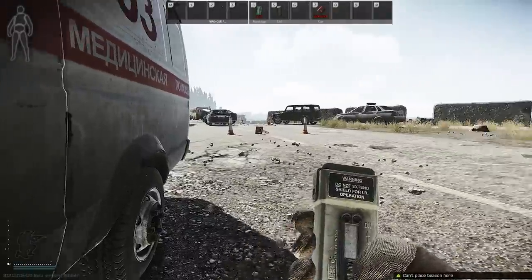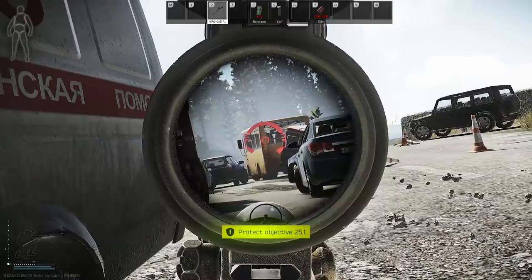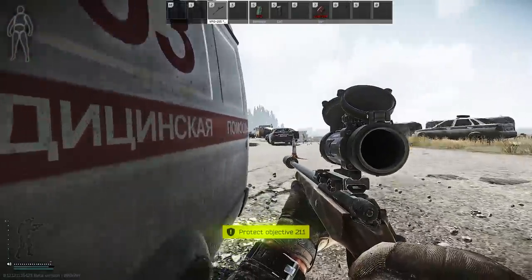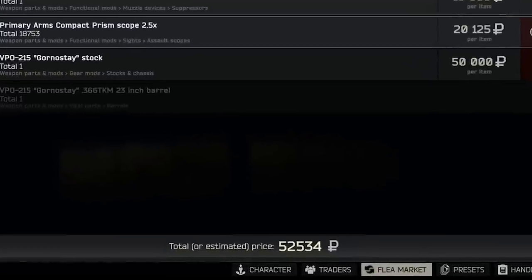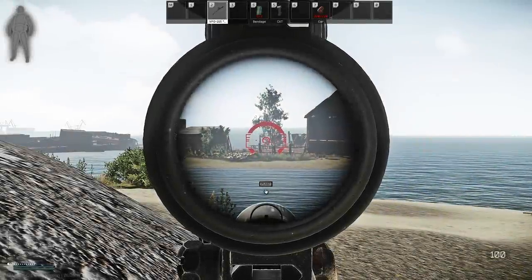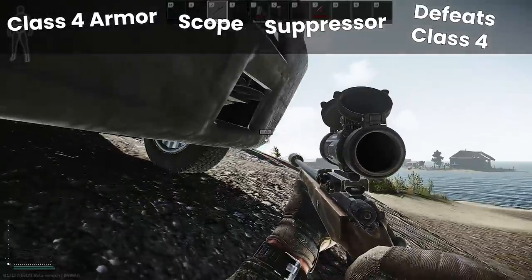As I've talked about in other videos, whole kits tend to look more expensive than we're used to because we don't really consider the full cost of everything like meds, bags, headsets - we normally have those lying around. In the more traditional sense the weapon build alone is only 60k, but it gets to 75,000 when we explicitly add the mags and rounds taken at risk. That said, it is quite difficult to put together a kit cheaper than this that includes class 4 armor, a scope, a suppressor, and the ability to deal with class 4 armor yourself if the need arises.